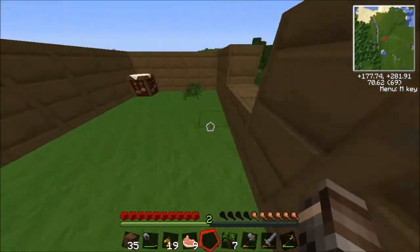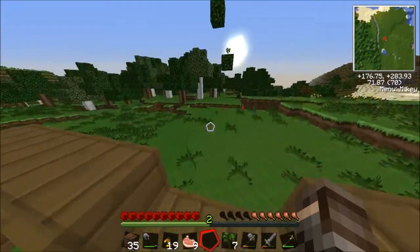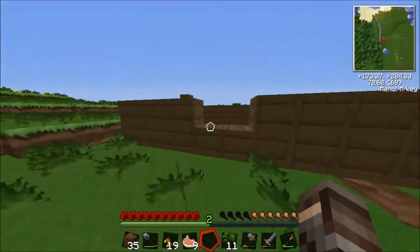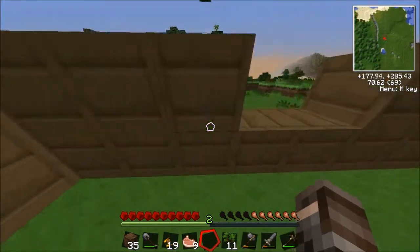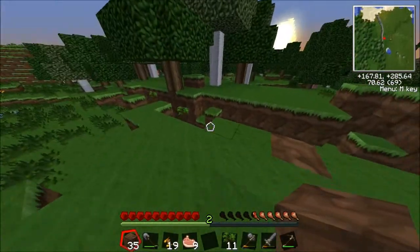Look at all these generous dudes dropping seeds. I'm gonna have a farm off the back. More apples — this is going so well to start off with. It's crazy, because usually these things turn out so, so terrible. I'm gonna cover up that hole I made over here by the ravine, just for the aesthetically pleasing stuffness.